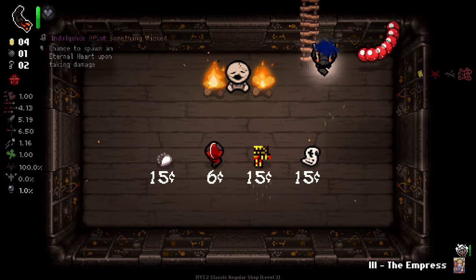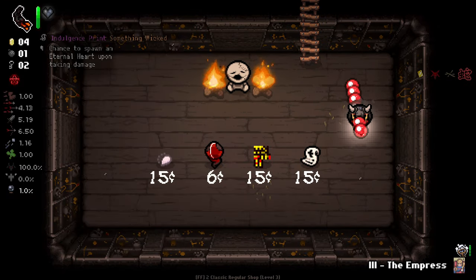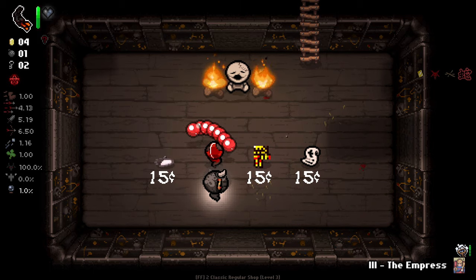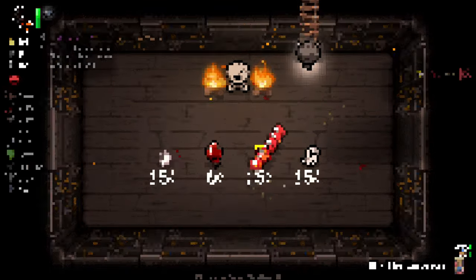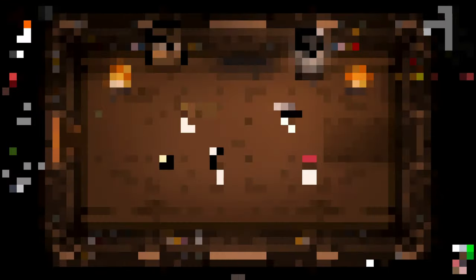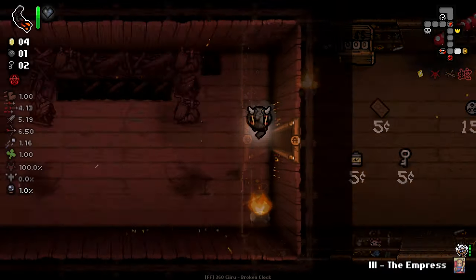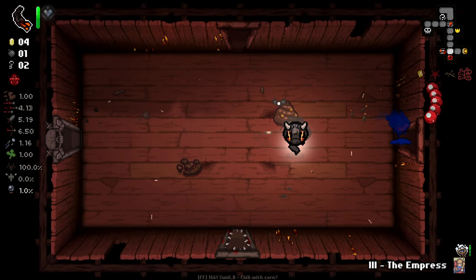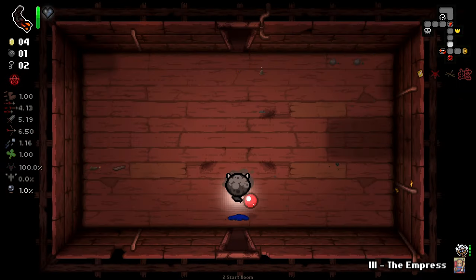Gotta love how Snake can push her bombs around. Not great. We do have a golden M — which I don't think does anything. Let's go suss out the boss. Having the membership card, if we get the money to make it work, could be pretty good. Do not mind having that early on.